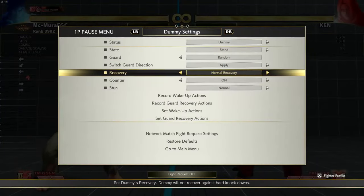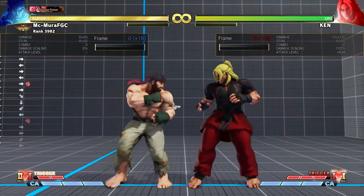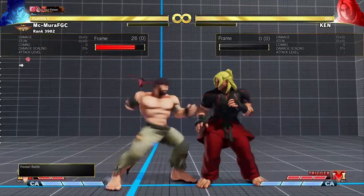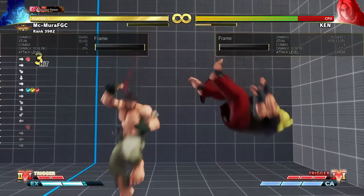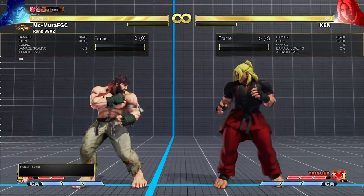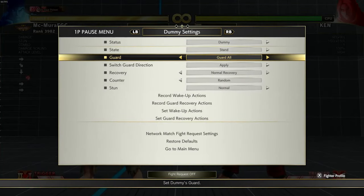If you happen to land a hit, confirm and complete the combo. For example with random guard and random counter: on block, just do a Hadouken or nothing; on hit, do the Tatsu or Donkey kick. You are minus one so you are completely safe. You can just throw it out in the neutral, react to the hit and follow with the combo. On block, just do Hadouken or do nothing. That is very very good.